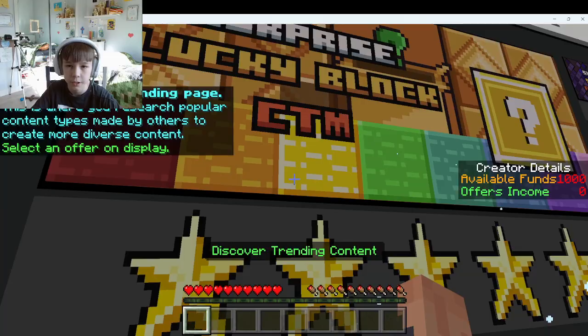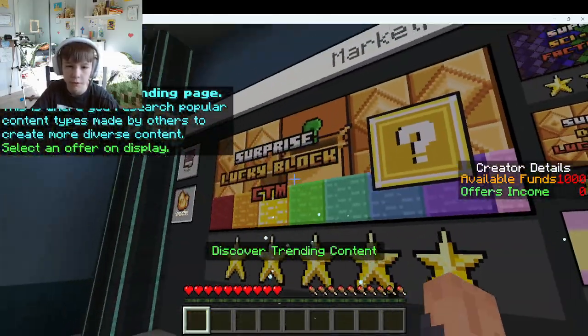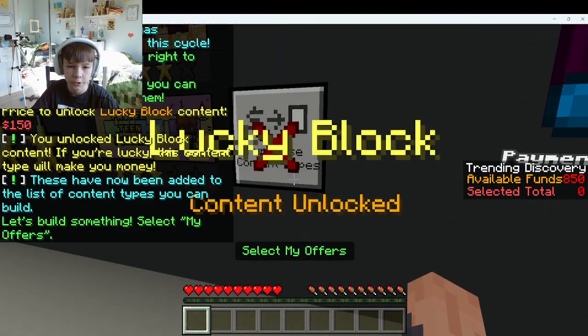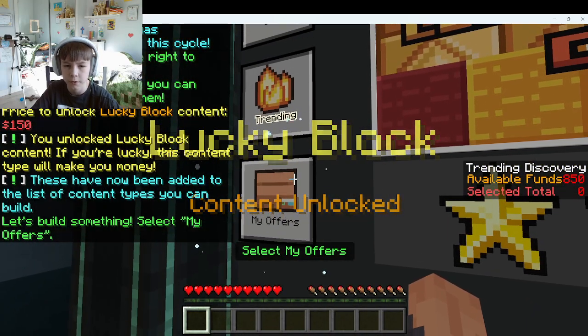So this is just where you can go get content — more content. And then if you click on here and click purchase, you got that. You can left click too if you want to buy it.